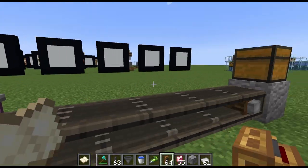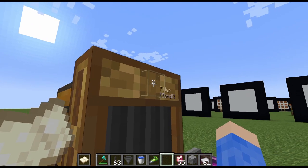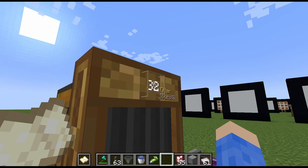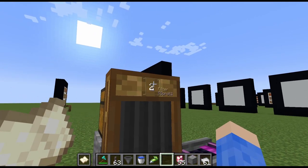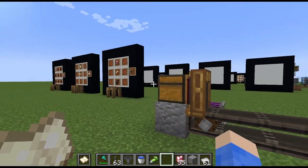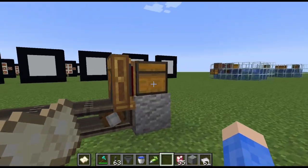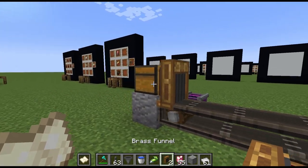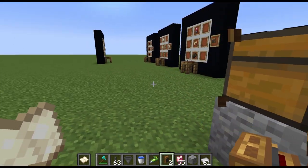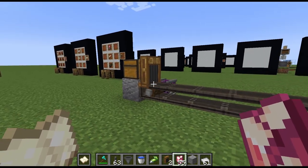We put a funnel on there and this funnel on there. One cool thing about the funnels is you can go right up to the center, see where that little X is right there — you can focus it and scroll wheel. If it's on the asterisk, it's up to a full stack of an item coming out. If you wanted to limit it, say I only want 16 of something coming out, you can set that. I generally leave it all the way down to infinity and it will move an entire stack at one time. There's an entire stack — boom. And if I had multiple stacks in there, it would move multiple stacks.